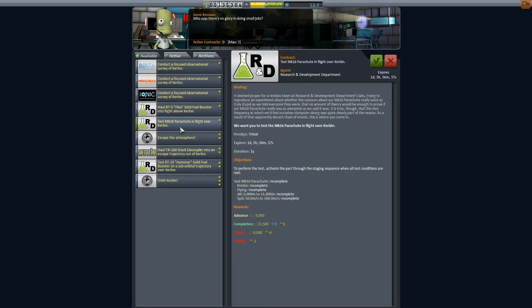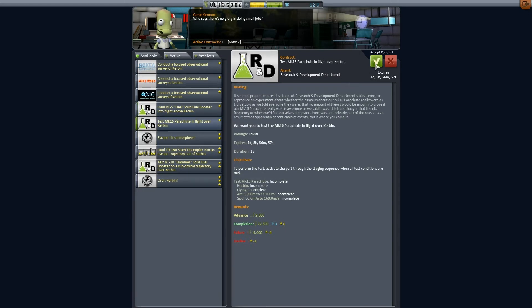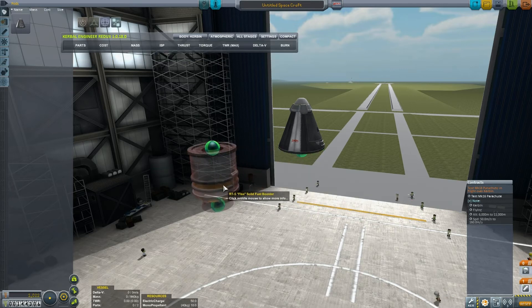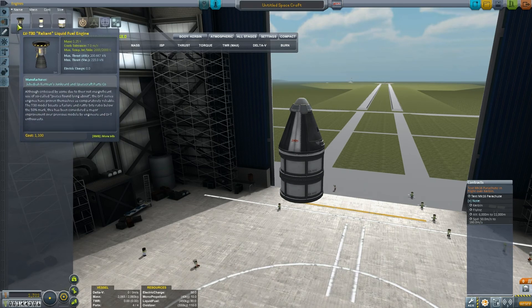What else have we got? We've got 'test the parachute in flight over Kerbin.' Let's see what else — 'all into flight above Kerbin,' 'escape the atmosphere.' I think I will do the test of the parachute over Kerbin. It seems I did do that other contract — it accepted the fact that I took some scientific data from Kerbin, the water counts as Kerbin. So, test Mark 16 parachute — we need to be in Kerbin flying 6,000 to 11,000 meters at quite a slow speed. This flea solid fuel booster accelerated us way too much, so we're going to need to change our approach.